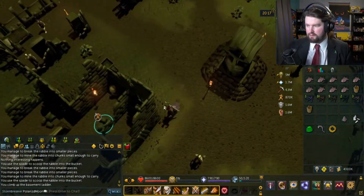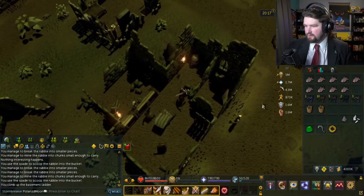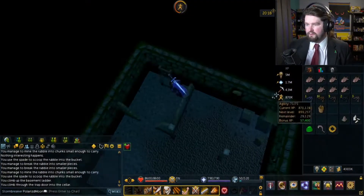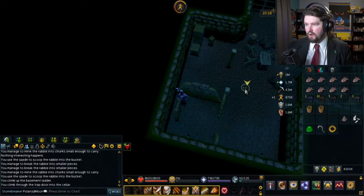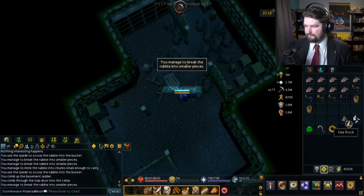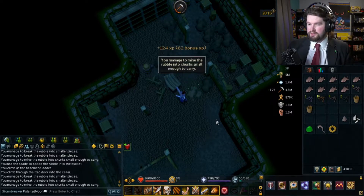Alright, here we go. Climb over the wall. I've got a second bucket. And then I'm assuming that these nails and stuff are going to be useful for whatever it is that we're going to make. Thirteen piles — oh, that's right, because I cleared two of them out. I'm assuming I can just dismantle the rock and the glass, but I'm going to keep it just in case.